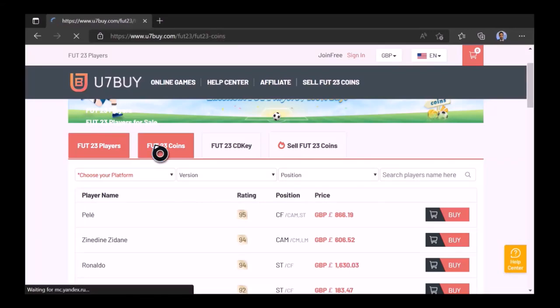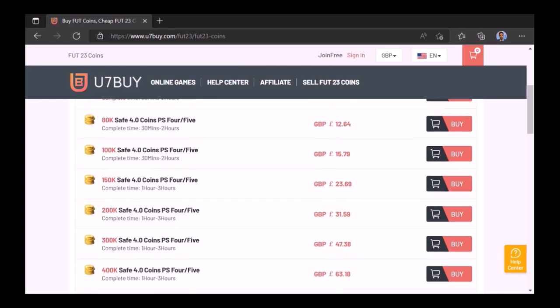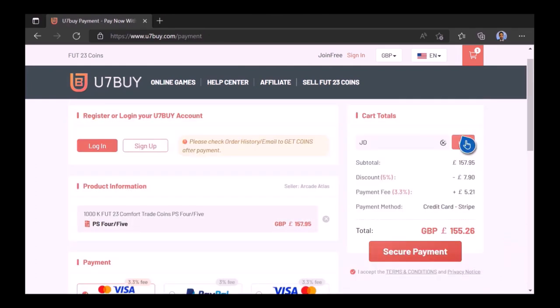Ladies and gentlemen, want to use icons like me? Check out UseIcon7 — select the coins you need and type in JD for a cheeky five percent off. Link in the description.